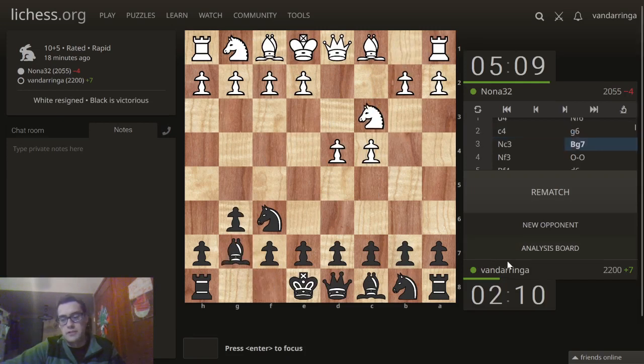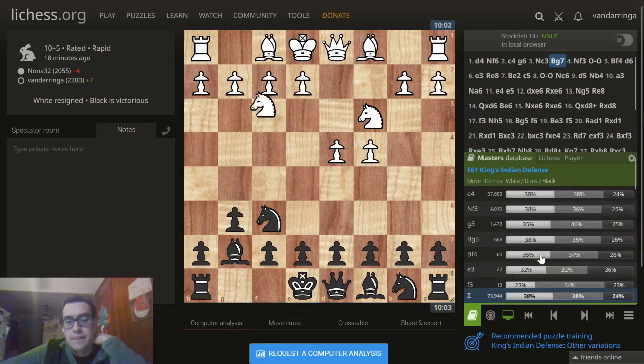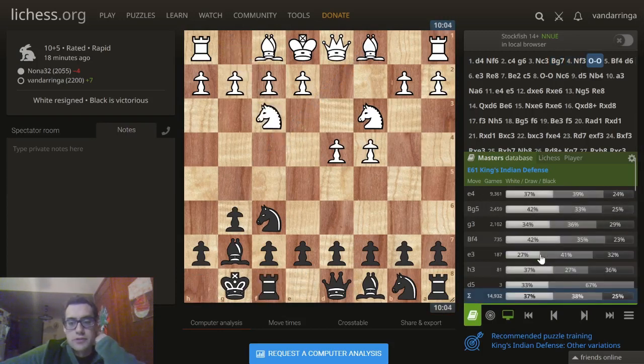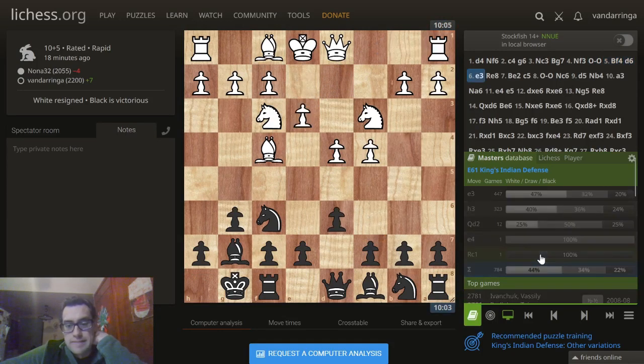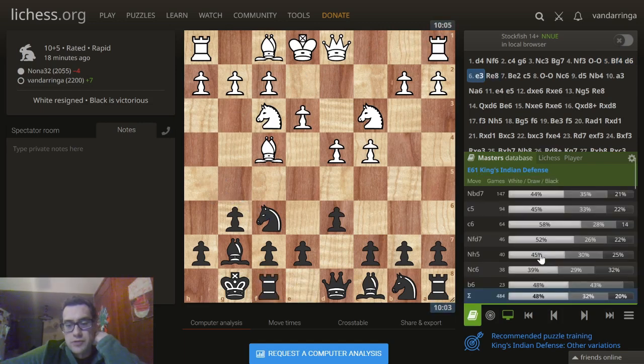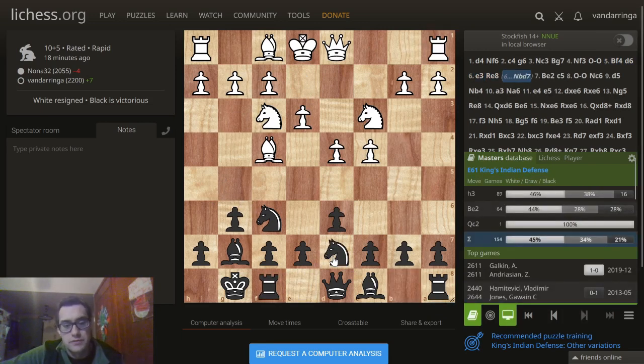Let me learn a little bit about how I misplayed this opening. He goes for a late bishop f4, turning my King's Indian into more of a London here. Knight b to d7 would have been good. Rook e8 is not a move in this position — looks like knight to d7 is the idea. Let's look for a couple more moves and see what kind of follows up. Why h3? I'm not sure. Bishop e2 makes more sense to me.